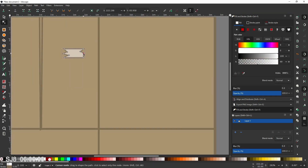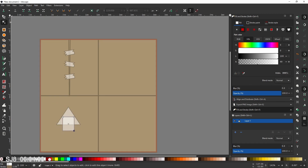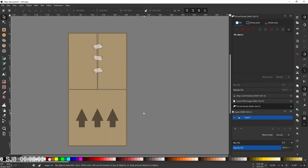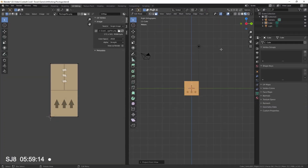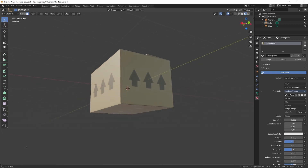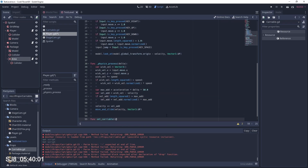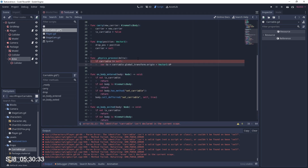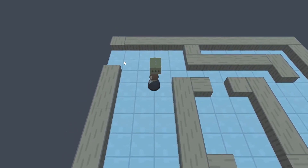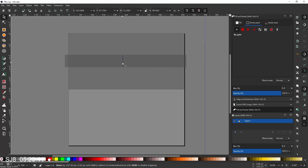I wanted a core mechanic alongside moving, and figured that delivering packages was the right way to get to the top. I textured a package in Inkscape, then modeled it in Blender — this baby has over seven polygons. Back in Godot I spent a good hour writing a carrying system so the player can pick up and put down packages.